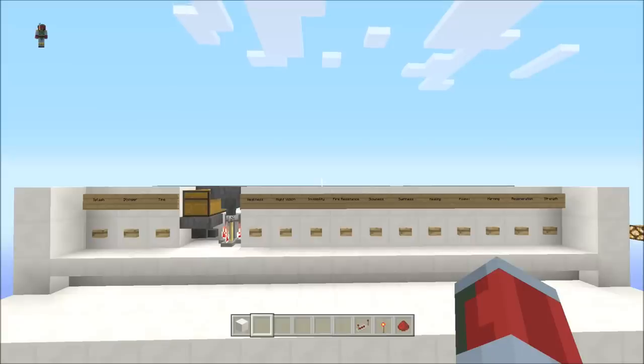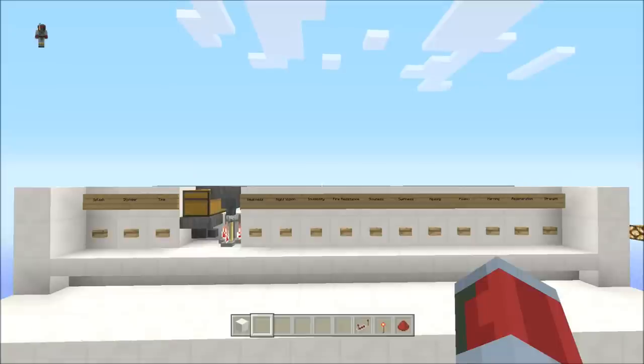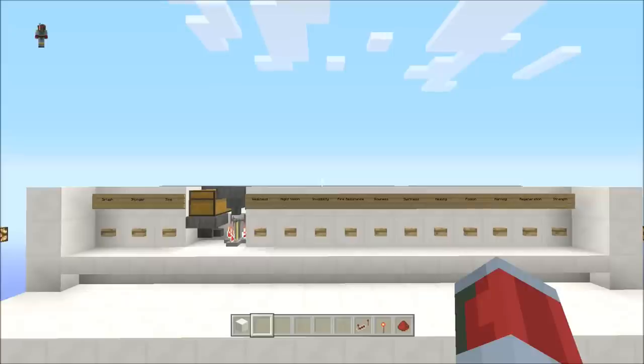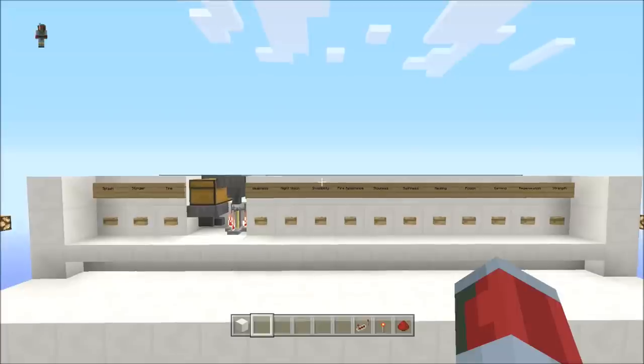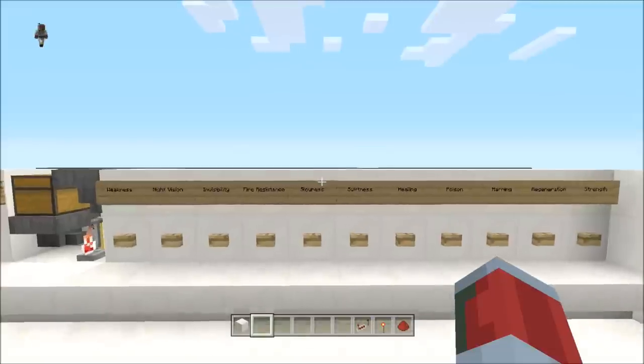Hey, how you guys doing? I'm Echo X, and I'm on the Xbox One Edition, and this is an automatic brewing station. I've seen a lot of these and they're super complex, with a lot of pistons and stuff. This uses no pistons — it's just droppers and hoppers. So it's not super expensive. It does cost about a stack of hoppers, but you can live with it because you push one button and everything is there.